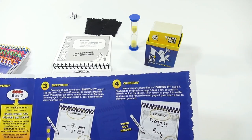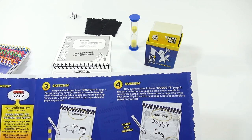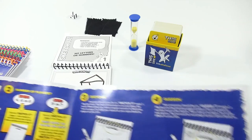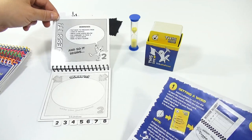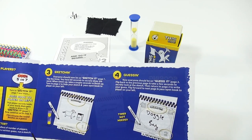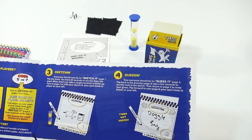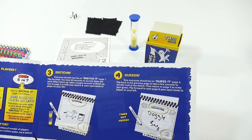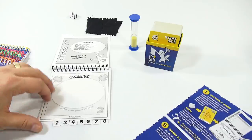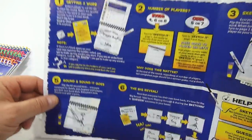Now everyone should be on Guess It, Page 2. Pass the open book to the player on your left. Flip back to the previous page, take a few seconds to secretly look at the sketch, then return to Page 2 and write your guess. Flip forward to the next page and pass the open book to the player on your left. They would write their guess. It's hard for me to do all this alone.